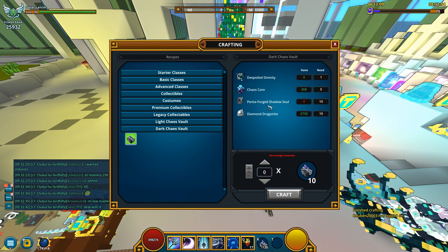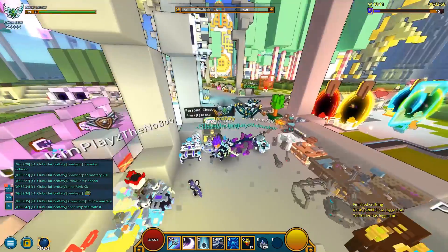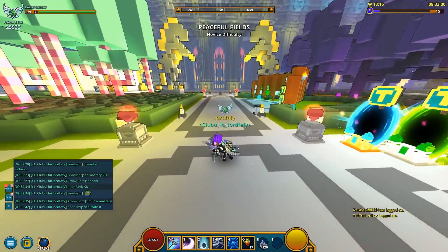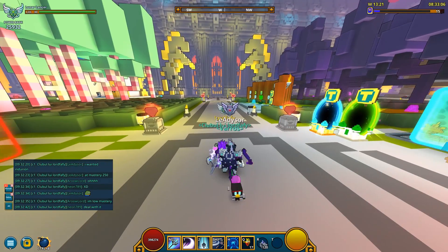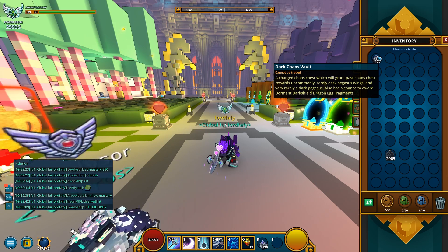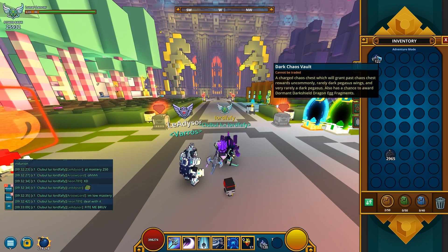Apparently I can get some more pentas — let's get some. You know what, let's just open these and see if I'm gonna get all of the items I'm looking for. And if I won't, which is probably very likely, I'm gonna craft some more. So let us just open 120 Dark Chaos Vaults.